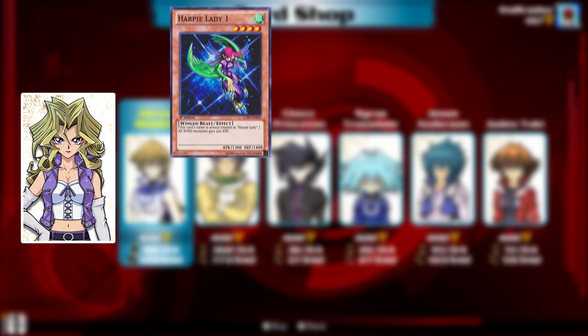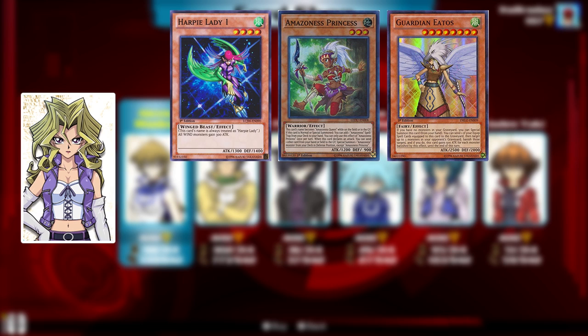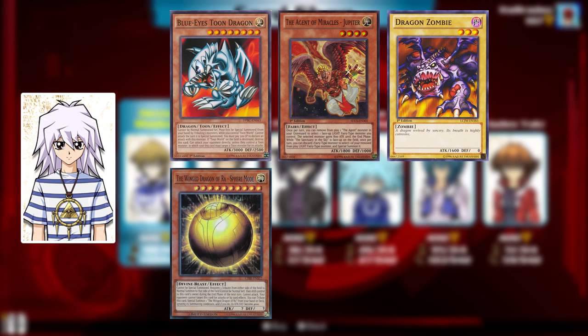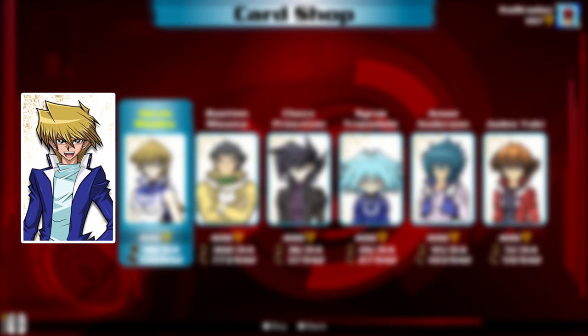For Mako Valentine, we have Harpy Ladies, Amazonians, Guardians like the ones that Raphael used, Insect Support, and of course Summoned Sorceress. Bakura is bringing Toons, Agents, Generic Zombie Support, the Winged Dragon of Ra Sphere Mode, Destiny Board, and a bunch of Fiend Monsters.